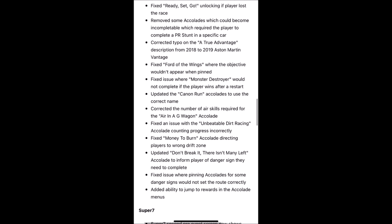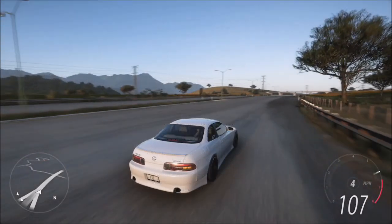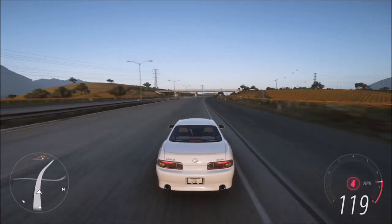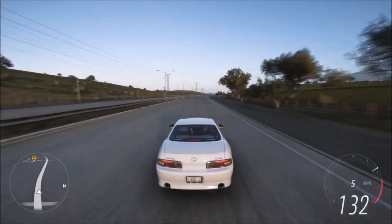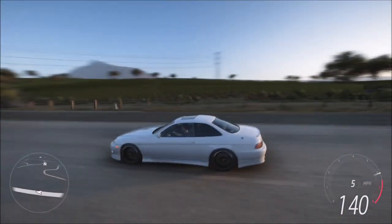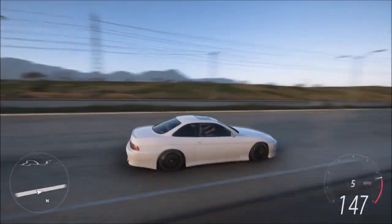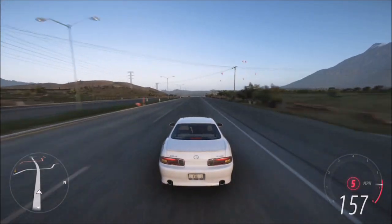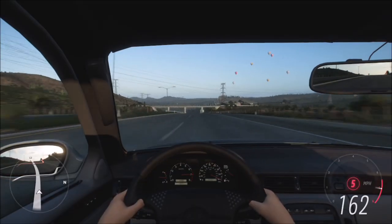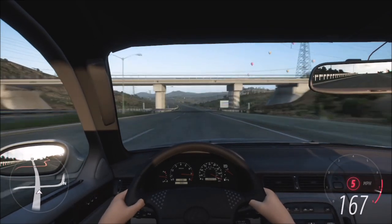Corrected the number of air skills required for the 'Air in a G-Wagon' accolade. Fixed an issue with the 'Unbeatable Dirt Racing' accolade counting progress correctly. Fixed the 'Money to Burn' accolade directing players to the wrong drift zone — quite a funny one. Updated the 'Don't Break It, There Isn't Many Left' accolade to inform players of the danger sign they need to complete. Fixed pinning accolades for some danger signs not setting the route correctly. Added the ability to jump to rewards in the accolade menus, which is really useful as previously you'd have to trawl through hundreds of accolades to find the one with a prize unlocked.